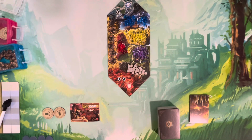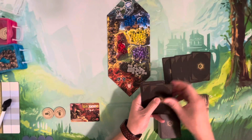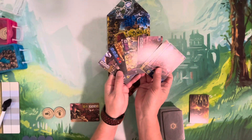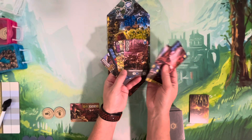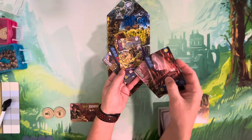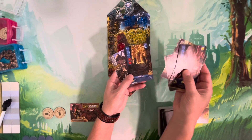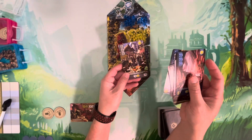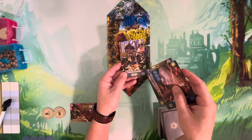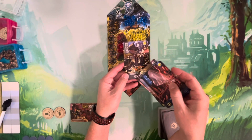Here, everybody is dealt seven cards. Most of these are very similar to It's a Wonderful World — you've got slots where you place resources to build the card, and then gain a benefit during the production phase. For example, if I wanted standard and gold resources throughout production, I'd place three standard resources to build the Market, and during production I'd get one of each.